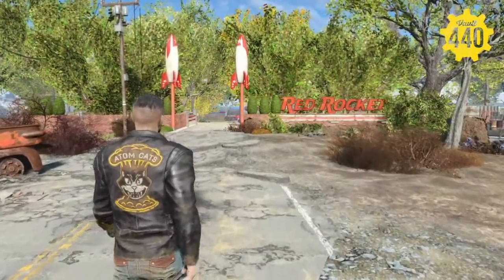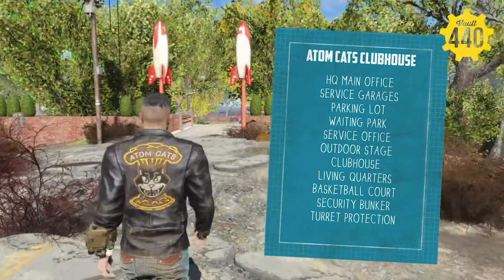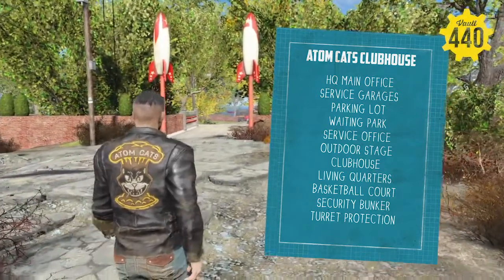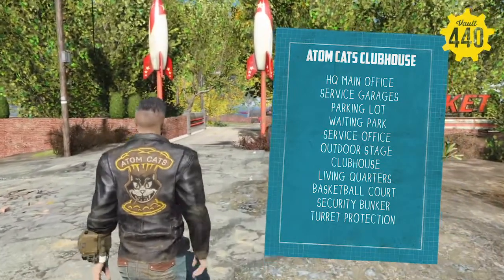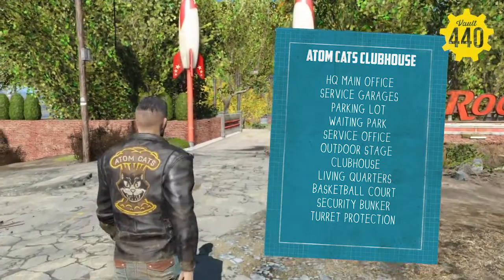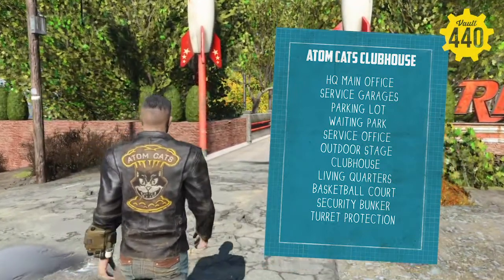The initial idea was this would be a Red Rocket headquarters, or like the main office, that would have a full service garage, multiple service garages, office space, waiting areas, parking lots, and things like that. As opposed to just the single service station Red Rockets that we normally see in the wasteland.